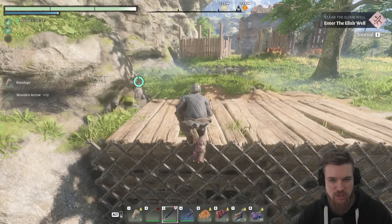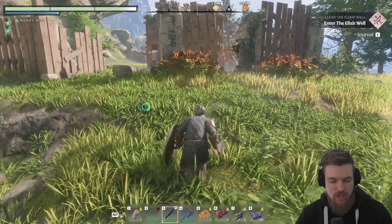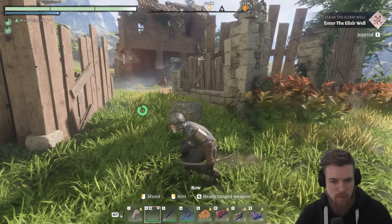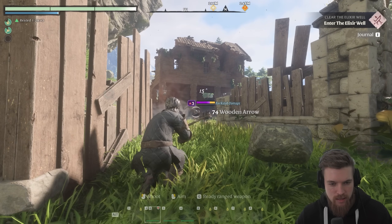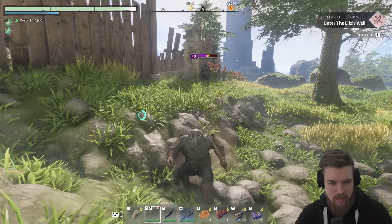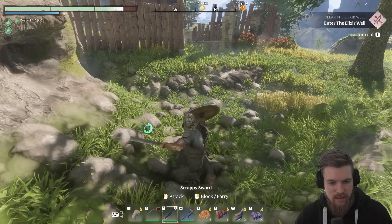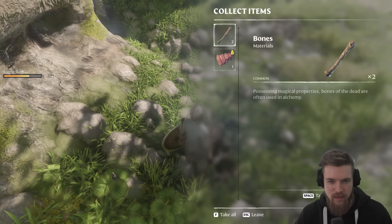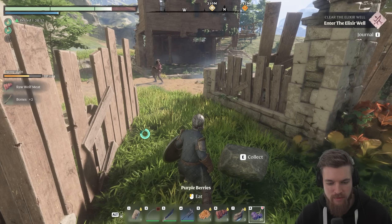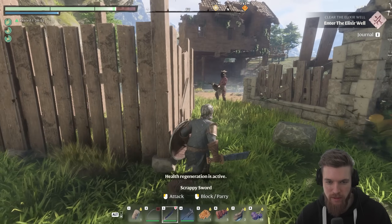Let's take these wooden arrows and bandages — I didn't actually bring any bandages with me, which is a little foolish. Right up ahead we're going to find some enemies, so we can sneak and take them out with a headshot, or even blow up these barrels. I just missed and hit the wolf — blow up the barrels and then take him out with the sword. We can loot him for some more meat, and if we use the berries we can heal ourselves to make sure we're at full health.